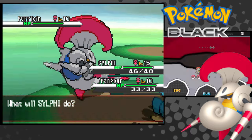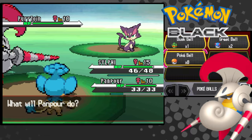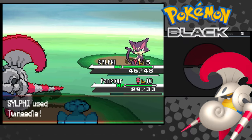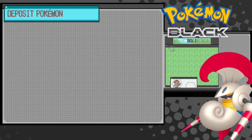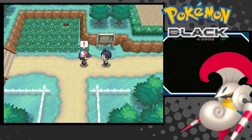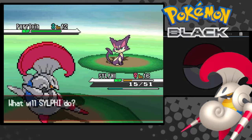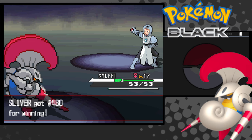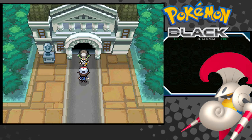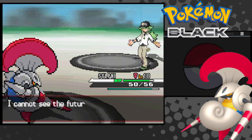Unfortunately, I can't pass the Daycare with only Sylphie. I picked up the Panpour from the Dream Yard, but I have to break a little rule to continue. I box Panpour again once I finish this fight. Cheren stops me, so I drop his starter's defense and one-tap it, then do the same with his Purrloin. We stop a pet theft, and it's on to the next gym — the Normal gym. N challenges us, but he's not difficult to fight.